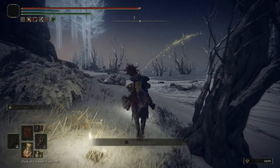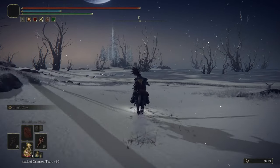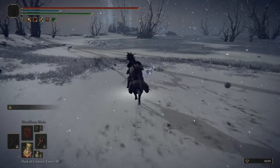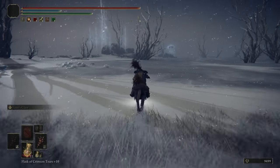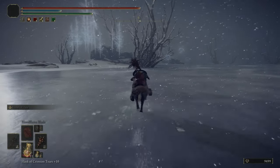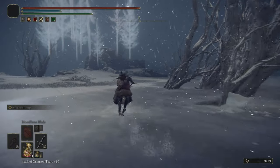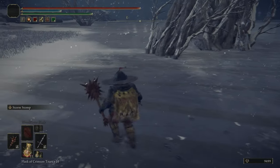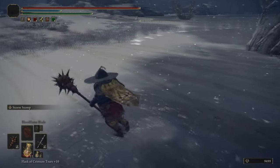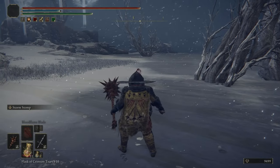You may have noticed that we have the Lance on, with Spectral Lance equipped as an Ash of War. We also have a Dagger equipped that has the Storm Stomp Ash of War. We're going to need both of them for the upcoming Frozen Lake. The Storm Stomp specifically is for this invisible Scarab that is running around this tree — it's probably the best thing for killing the Scarabs.